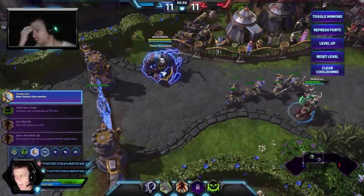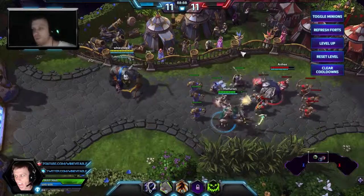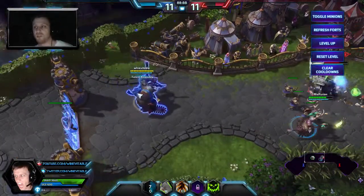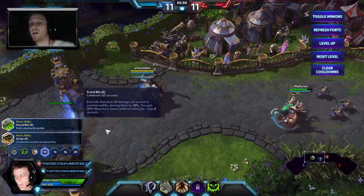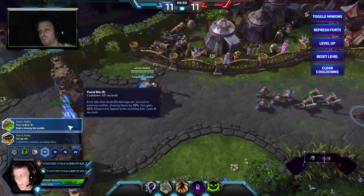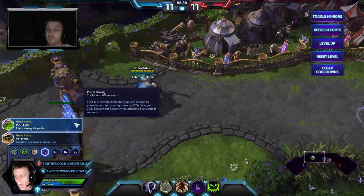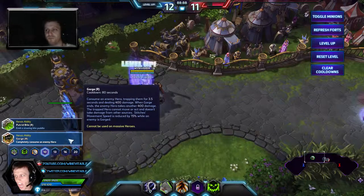Now we've gotten to level 10 — let's look at the heroic choices. There are two. Putrid Bile will emit bile dealing 53 damage per second to enemies within, slowing by 35%, and you gain 20% move speed while emitting it for 8 seconds. That's quite a bit — a 35% slow and you move 25% faster. Gorge is the iconic one you see all the plays for — it's a pretty awesome one as well.